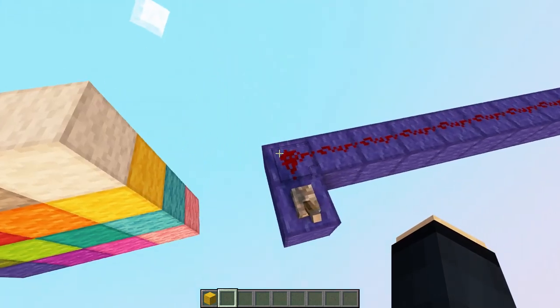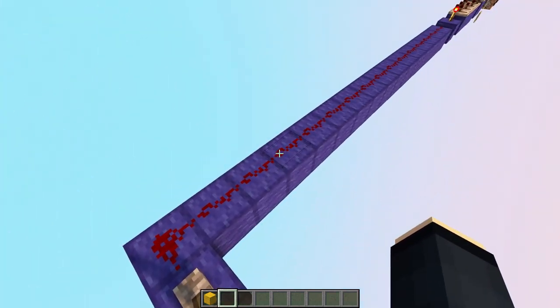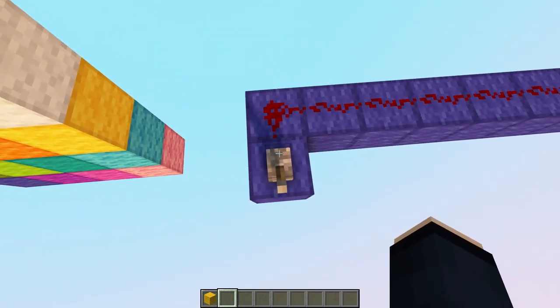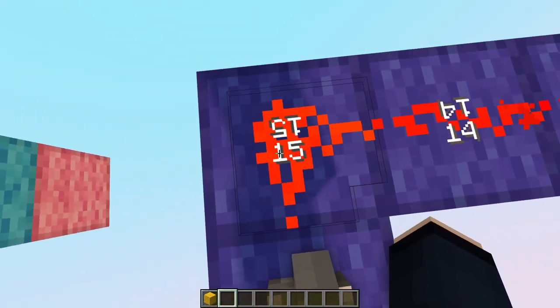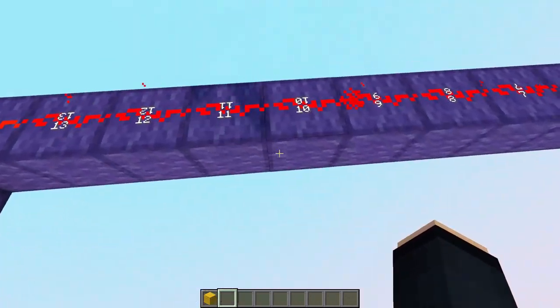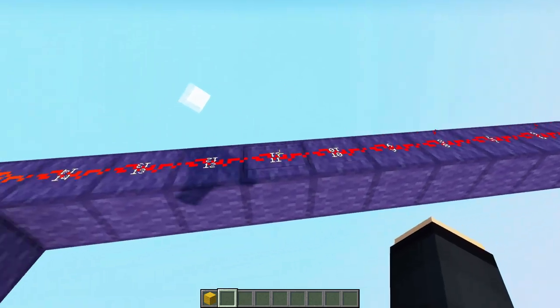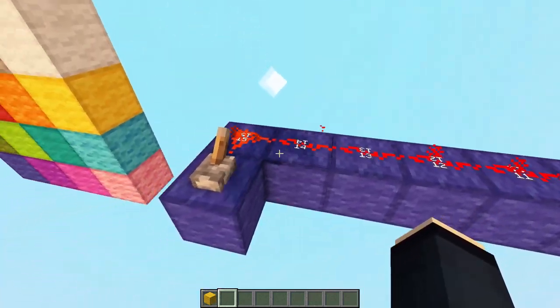Next up we have redstone dust. It looks normal when unpowered, but as soon as you power it, you will notice that it has the current signal strength level displayed on it, which is super useful when you're working on, for example, combination locks.